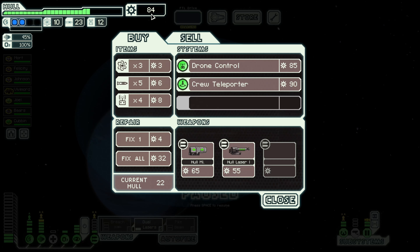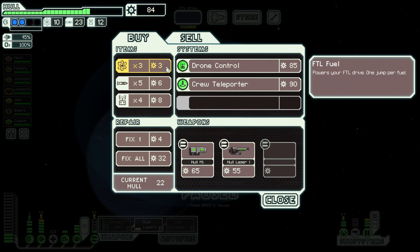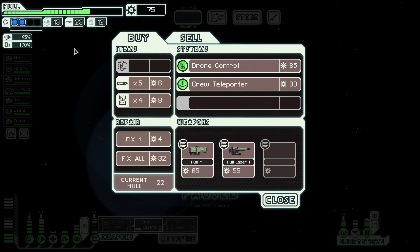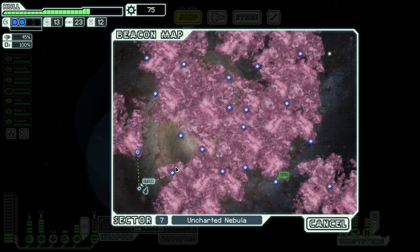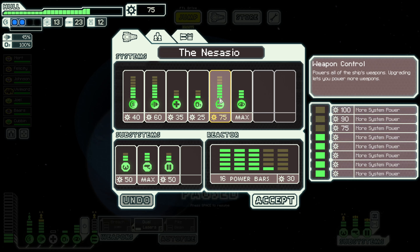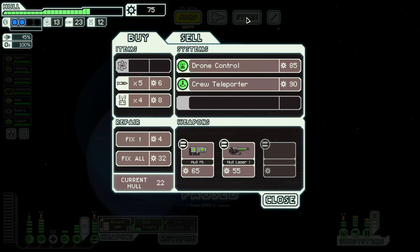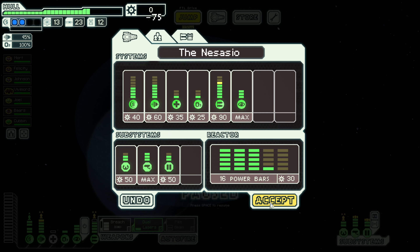That takes us to 84 scrap. We can't pick up a drone control unfortunately. Hull smasher laser — that's three shots per charge, does double damage on others, but that's not going to be particularly useful for us. So I think we just stick with what we've got. Let's buy a little bit of extra fuel — I don't really like having less than 10, not when we've still got a full sector to travel. That hull repair is very expensive, so we'll save our cash for now. If we check our ship, we can go for one more in our weapon control — that would give us a full board of power. That is absolutely what we're going to do. We'll go ahead and purchase that.